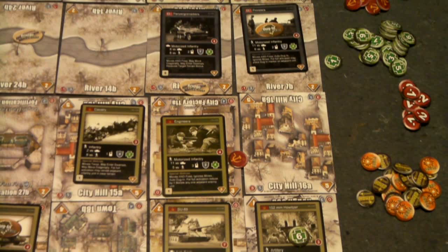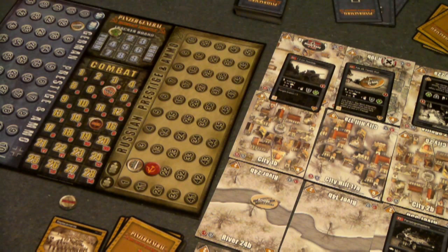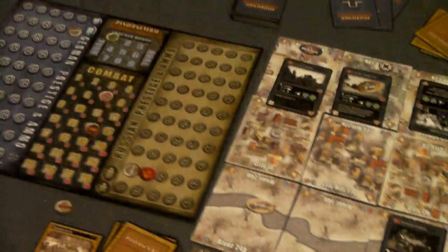Now we look at the defender — the Panzer Grenadiers. We check their defense value, shown in the blue shield, which is 7. We take the target marker and start it at 7. Then we add 2 if the target is dug in — they are not. Then we add the terrain bonus. Hard units normally don't get the terrain defensive bonus, but this unit's special ability says 'receive target terrain bonus,' so it gets it regardless. The river provides a defense of 3, so we add 3, bringing the target value to 10.